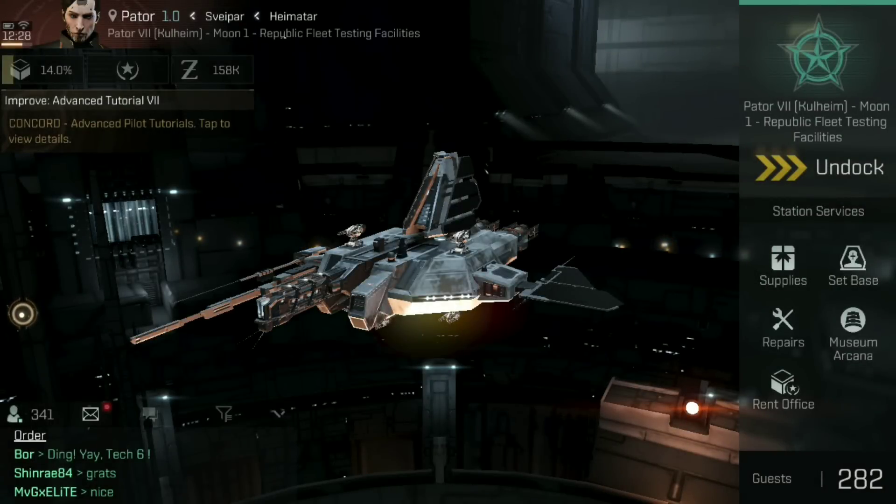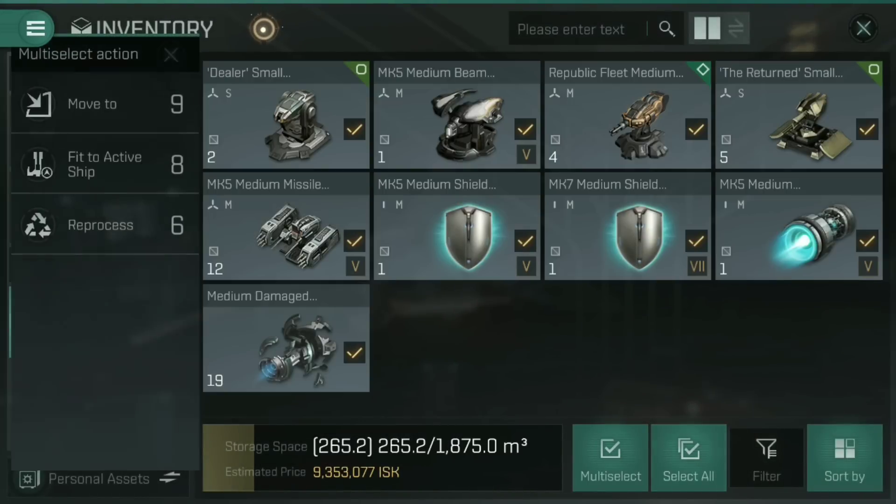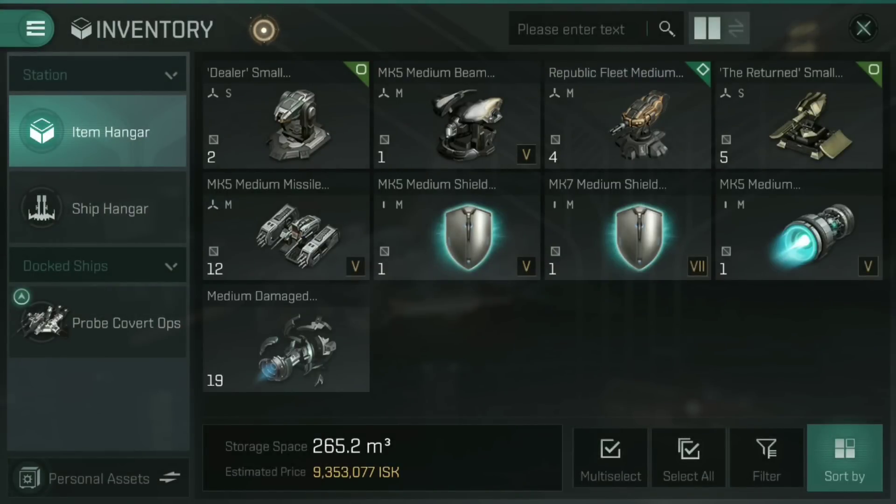The first thing we're going to look at is how to sell items on the market. I've been doing some fairly high-tier combat encounters recently in my Thrasher, so I've got some loot to offload. I've packed the cargo hold of my Probe covert ops and flown out to Paytor as my nearest ITC. Now first things first — you cannot sell items out of the cargo hold of a ship. You need to go into the menu, into the inventory, down to the ship's cargo hold, and take all the items you want to sell into the item hangar of the station. If you have modules to sell, these need to be packaged — tap on them and hit repackage. The ones on screen now all have this little square with a line through it, which means they are packaged modules ready for selling, like putting them in a box ready for shipping.